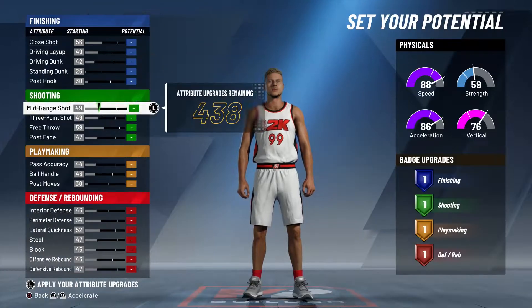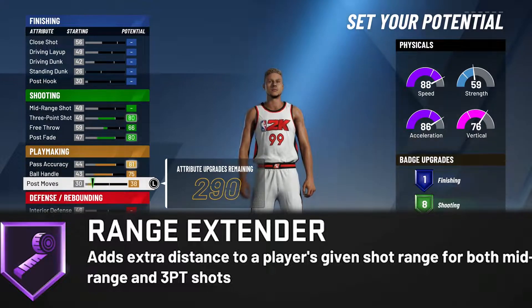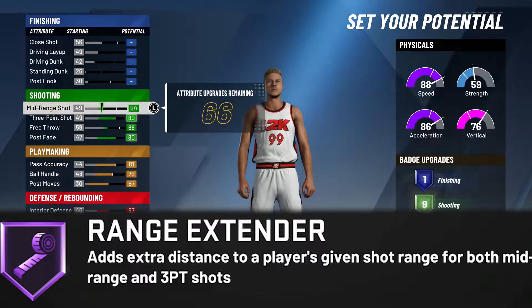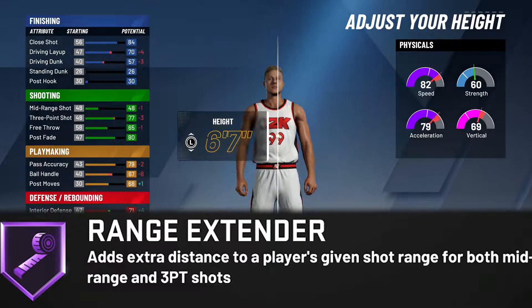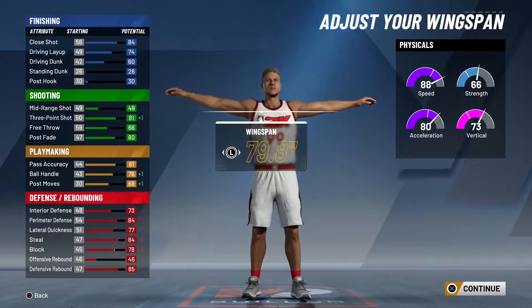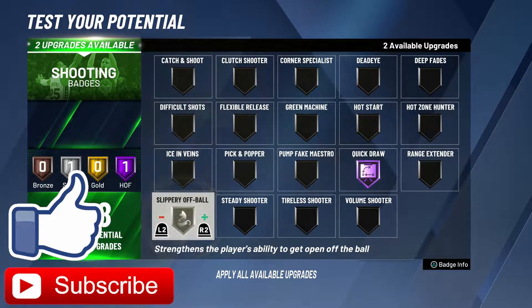We're doing another video today on the Range Extender badge. What does it do? It adds extra distance to a player's given shot range for both mid-range and three-point shots. I'm not sure how it helps for mid-range, but for three-pointers it helps a lot. It only helps on distance — it doesn't help you make a shot based on your shooting. Don't forget to leave a like and subscribe if you enjoy this video.